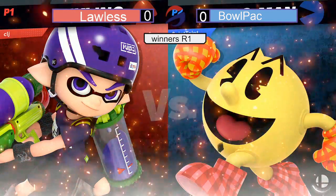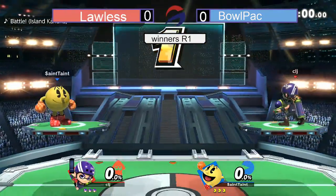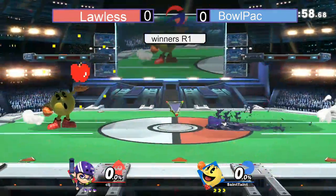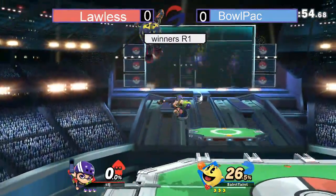Did you guys see Inkling? Did Lawless pick Inkling? Colin Lawless Jr. on the Inkling, and we got Bullpack on the Pac-Man — his signature character. Get some jabs to start it off, 26% with some ink going.